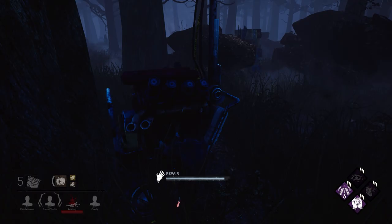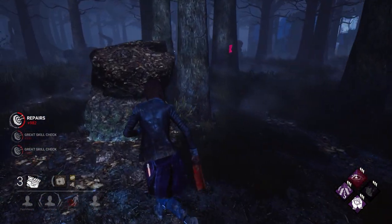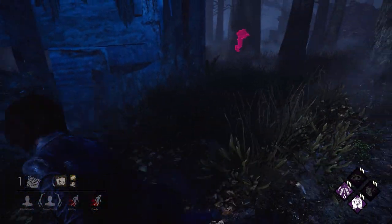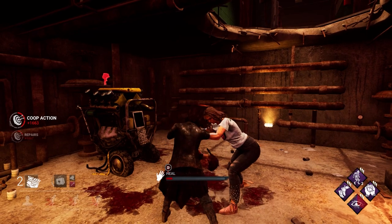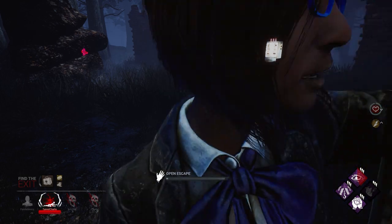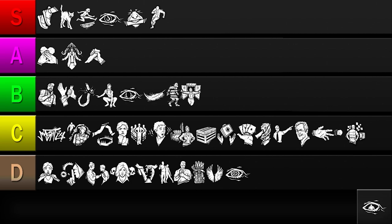Next up is Dark Sense. This perk grants you vision of the killer for 5 seconds every time a generator is completed. When the last gen pops, this duration is doubled. While being able to see the killer sounds like a strong benefit, the reality is it's totally luck-based if that information will be useful to you. You could be in a chase and already know where the killer is, or it could activate when a killer is patrolling your area and allow you to escape. In addition, stealth killers can become immune to aura-reading perks, making Dark Sense less effective in some matchups. The biggest selling point is the 10-second aura reveal when the gates are powered, which almost guarantees you'll pick the right gate. So while Dark Sense is easy to activate, it's really only powerful when the last generator pops, so I'll be putting it in the C tier.